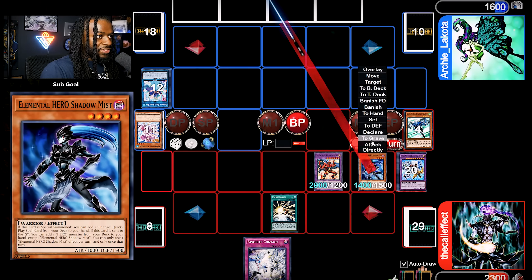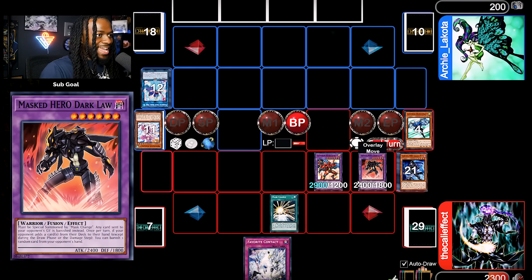Now activate Destiny Hero Destroyer Phoenix Enforcer. Destroy you! Summon out Shadow Mist, activate Shadow Mist to add Mass Change, attack for 1400, then Mass Change Shadow Mist into a Dark Law — and that's game! Your four hand traps did nothing.